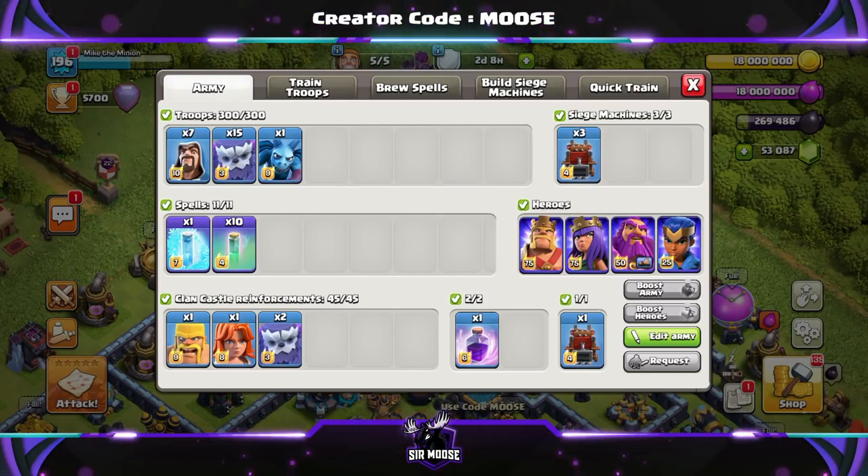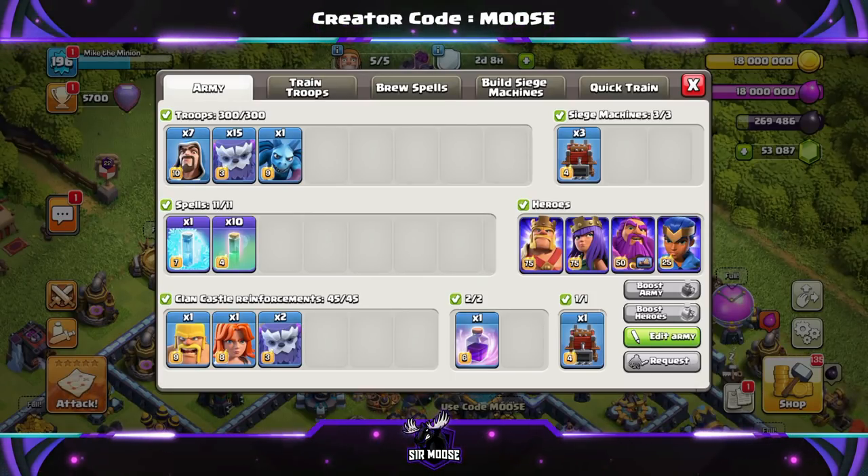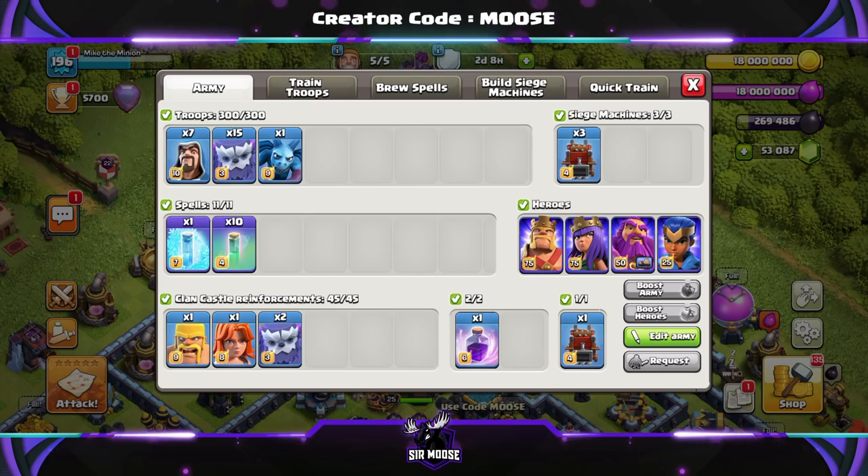Your Clan Castle Troops: 2 Yetis, a Valk, and a Barbarian named Bob. The donated Clan Castle spell is a Rage Spell to sprinkle on top. And of course, your Siege Machine is the Log Launcher. So we're going to jump into our first replay now. Let's go.